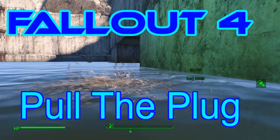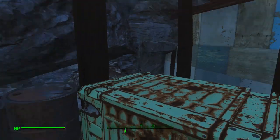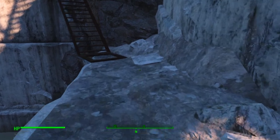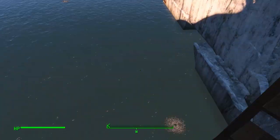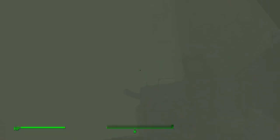Hello and welcome to my Fallout 4 experience. Today we're doing Pull the Plug. If you do this mission when you're on a low level, Sully Mathis can die when the Mirelurks turn up. In my case, I killed him even before I started the mission because I've done it before and I know what's going to happen — this place is going to fill up with raiders and all that.